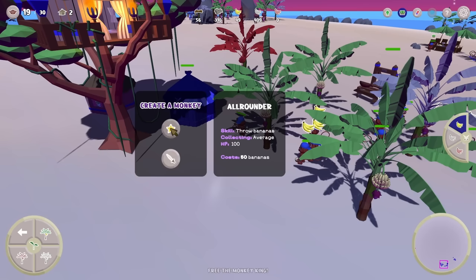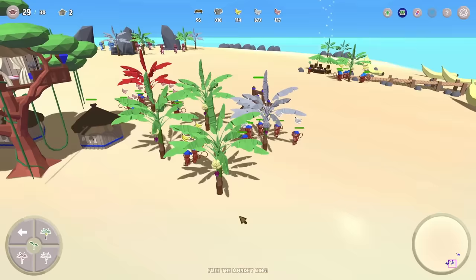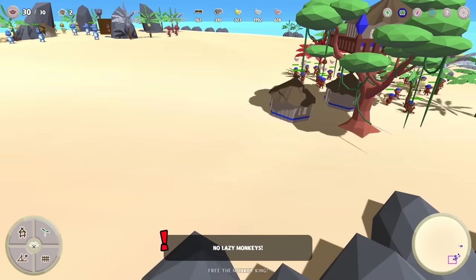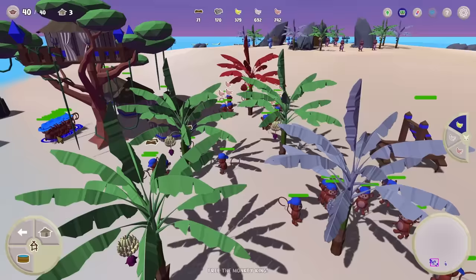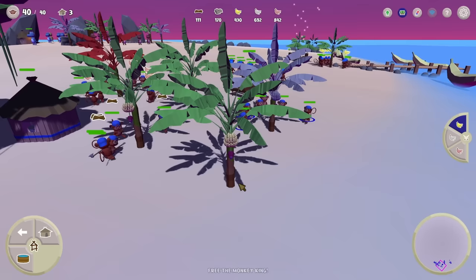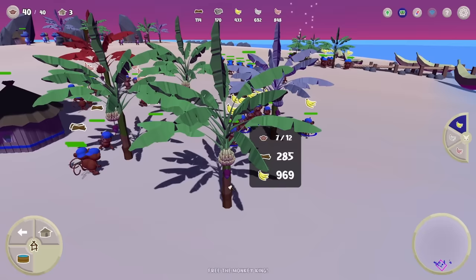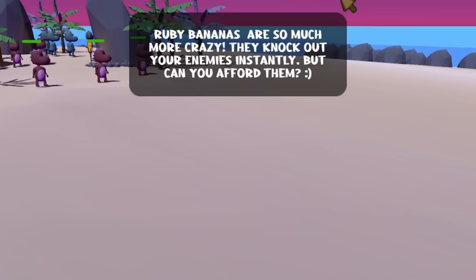Now we can get some more regular monkeys dedicated to harvesting these ruby bananas, and there are a lot of ruby bananas to collect on this tree. That should let us do plenty of good damage against the dinosaurs. Currently we do have 30 monkeys at our disposal, but I'd like to make a third bungalow so we can get 10 more shooter monkeys, because these guys paired with the ruby bananas should do a lot of damage. These monkeys have picked all the silver bananas from this tree. Let's get them harvesting regular bananas so we can get upgrades. We've currently amassed a thousand ruby bananas — wait, they knock out your enemies instantly?